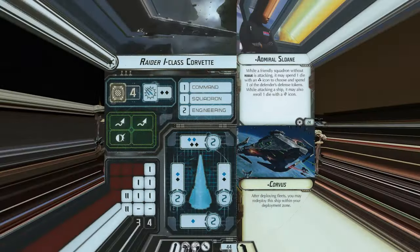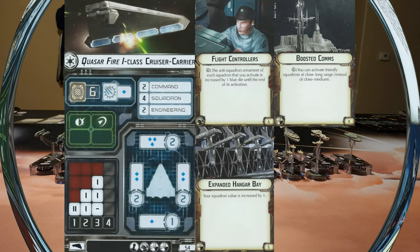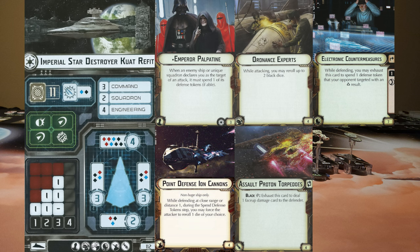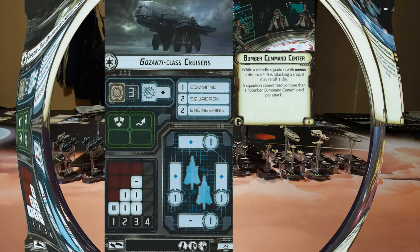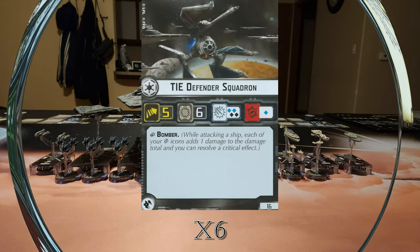For the Empire, we have Admiral Sloane on a Raider 1 Corvette with the Corvus title, a Quasar Fire 1 with flight controllers, boosted comms, and expanded hangar bay, and a Kuat with Emperor Palpatine, ordnance experts, electronic countermeasures, point defense ion cannons, and assault proton torpedoes. Also a Gazanti cruiser with Bomber Command Center, and 6 TIE Defender Squadrons.